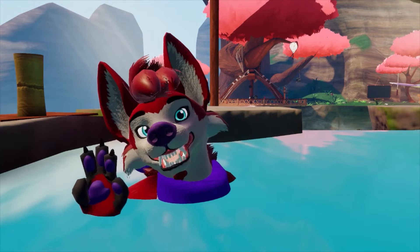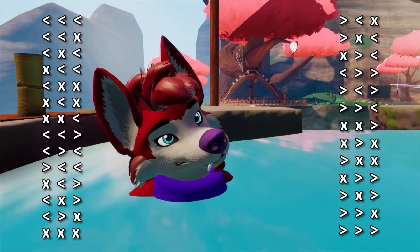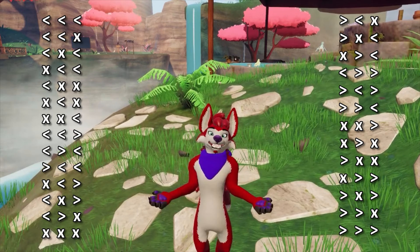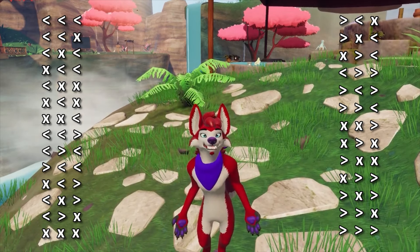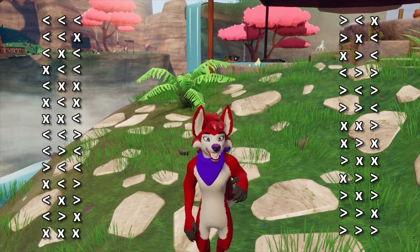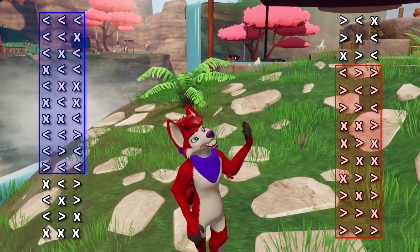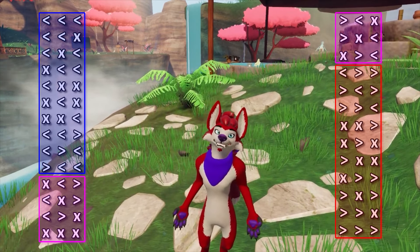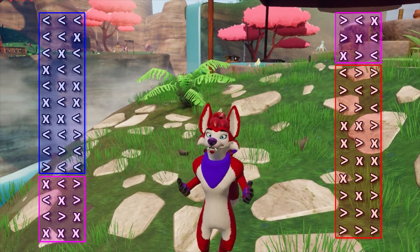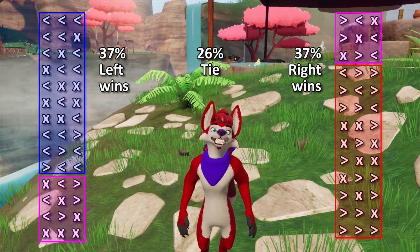Let's say you have three judges using left-right tie voting. There are 27 different voting configurations that are possible with this setup, and we're just going to say that they're all equally probable of showing up. We can get the probability of an outcome just by counting the number of configurations yielding that outcome divided by the total number of possible configurations. In this case, there are 10 configurations where the dancer on the left wins, 10 where the dancer on the right wins, and 7 where the outcome is a tie. Dividing each of these by 27 gives probabilities of 37% left winning, 37% right winning, and 26% tie.